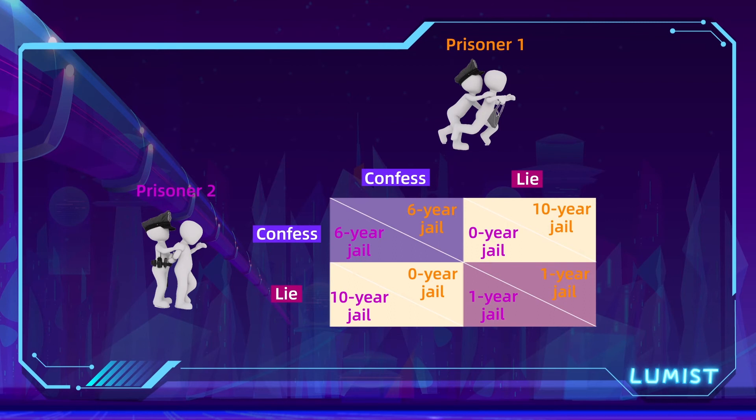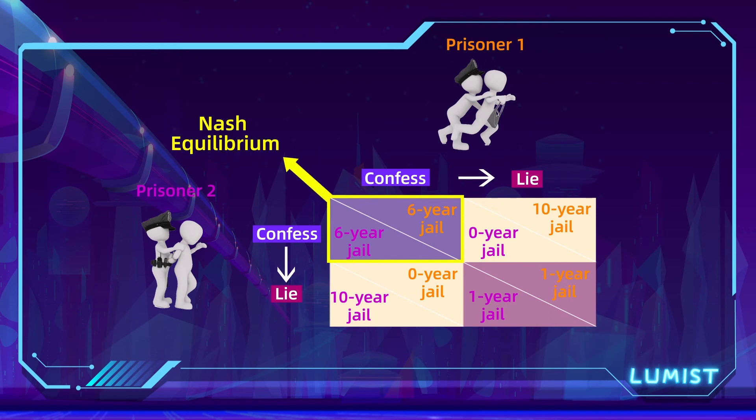We have found a Nash equilibrium in this game at the intersection of confess and confess, because this is where both players' dominant strategies lead. From this box, neither player is willing to deviate — prisoner one will not want to lie and face 10 years, and prisoner two will not want to do the same. So this becomes a Nash equilibrium where both prisoners decide to confess. As you may be wondering, isn't six years each a much worse outcome than if both prisoners had cooperated, kept their mouth shut, and lied together? Each of them would have only served one year of jail time.